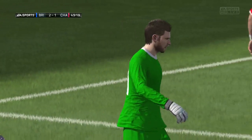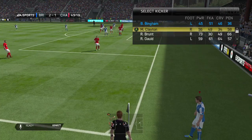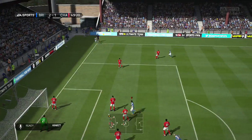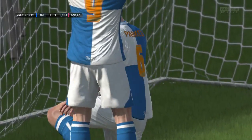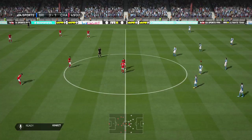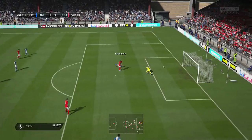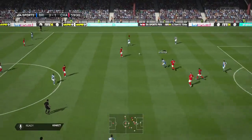Into the second half, in the 48th minute we have a shot with Ryan Brunt outside the box but the goalkeeper makes a great save coming off his line - probably should have finessed it around the keeper. Nevertheless we get the corner again with Ryan Gould and we cross it in. Ryan Gould gets the assist and Tom Parks manages to score with a header to make it 3-1, capitalising on that Brunt miss.